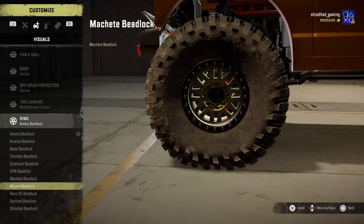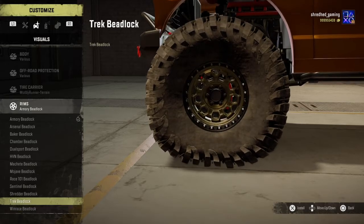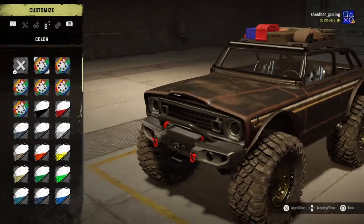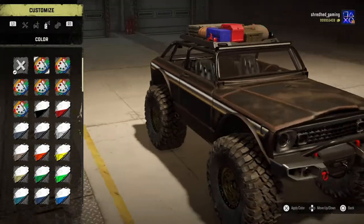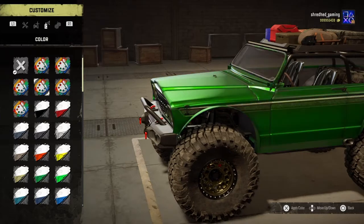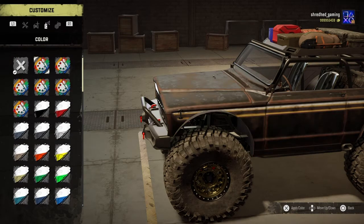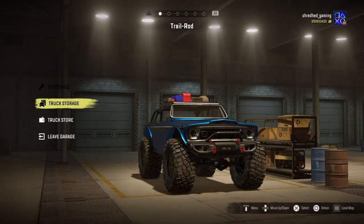There's an assortment of rims — I'm not usually big on rims in this game but these are actually pretty cool. I'm going to go with those, they just look really good. For paint, I really like that orange but there are also old worn-looking paint jobs — this is the kind of truck you just don't care if it gets dinged up. Dirty red, clean red, and more colors that all look so nice. As much as I like the orange, I'm going to take the blue.